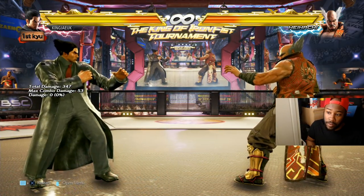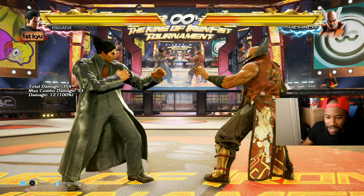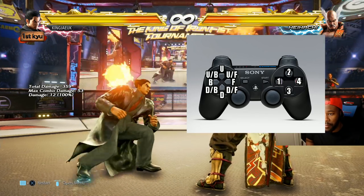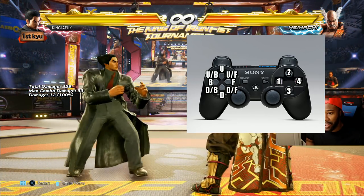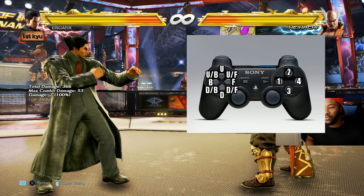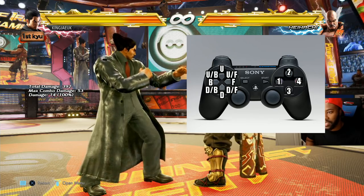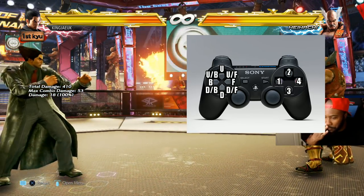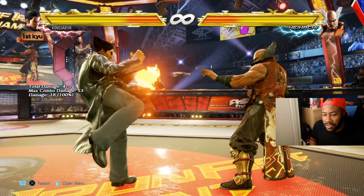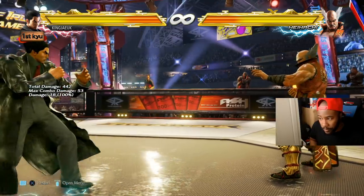Now we want to talk about buttons and how to learn the combo. Let me show you the notation screen. Up, back, down, forward — and on PS4: one is Square, two is Triangle, three is Cross, and four is Circle. These notations represent left punch, right punch, left kick, right kick — one, two, three, four, as shown on the notation screen.